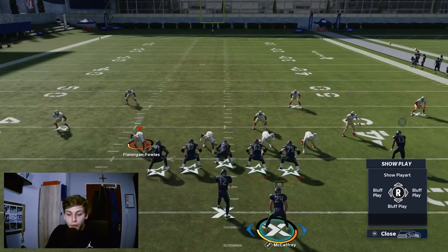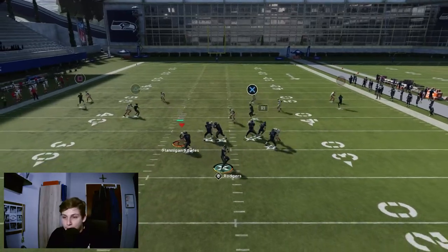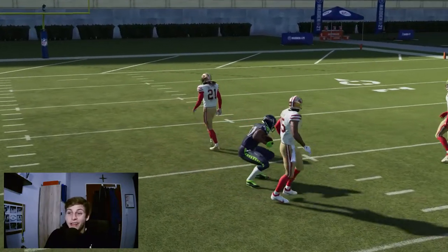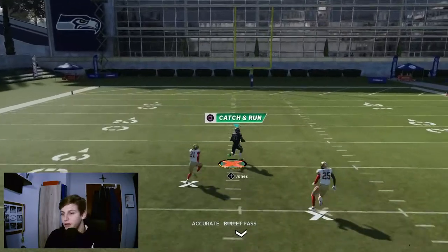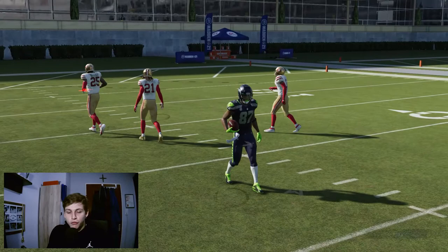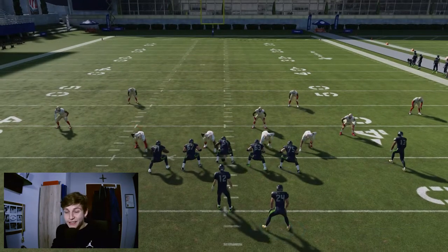The same principle beats Cover 4 Palms — same play, snap the ball, and it's an absolute touchdown. There's nothing your opponent can do if he comes out in Cover 4 Palms and doesn't recognize it. Of course, there's always a counter for everything in this game, but if you can catch your opponent off guard with that, it's very fun.